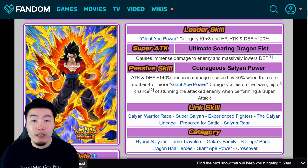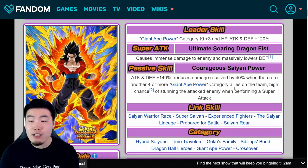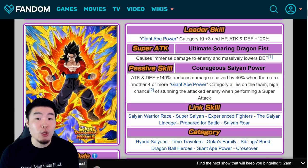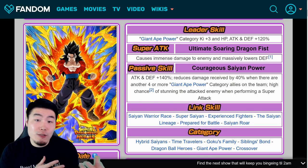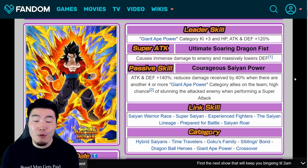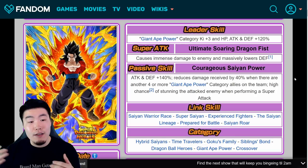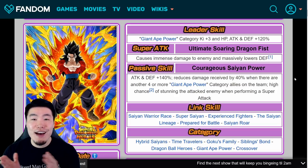Unless the majority of your team are in the Giant Ape power category, he's actually not going to be that impressive. Without the damage reduction, his defense is just okay — good, but nothing amazing. His damage output is respectable but not going to blow you away. On any team where you're not running four or more Giant Ape power units, his effectiveness and usefulness is going to be much reduced. That's why he's at number six on the list right now.